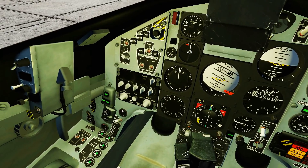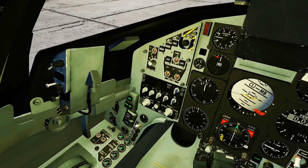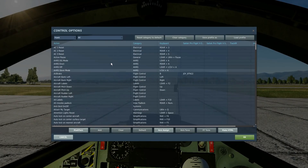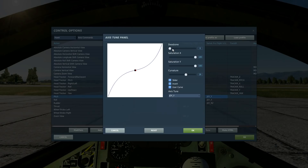I can't explain how that works, and to be honest it doesn't really matter, but it's a thing. So what you have to do to solve that is go to your adjust controls, then axis commands, and go to rudder, roll, and pitch. Go to axis tune on each of them and set a dead zone.